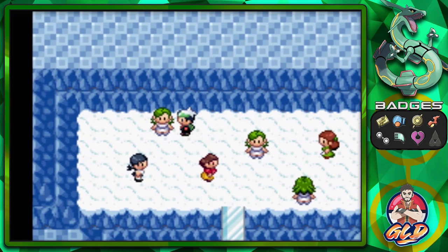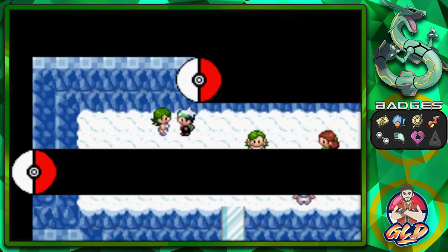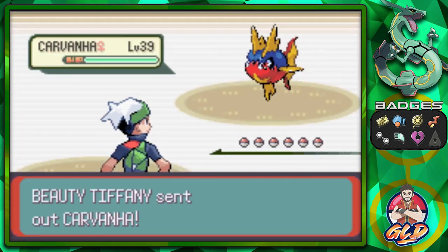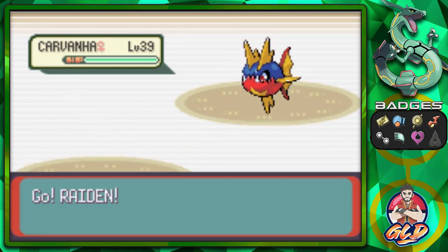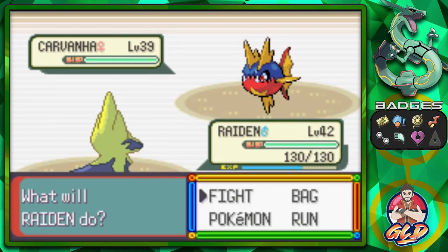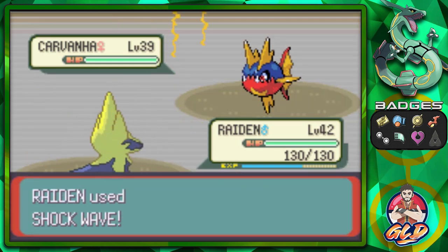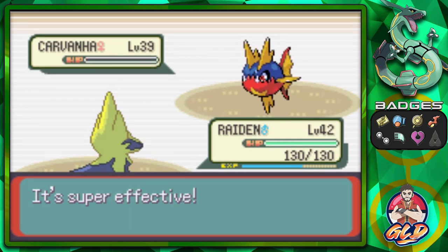We're going to be going from the top all the way down to the bottom to actually take on Juan. Let's see if I got this all correct. It's usually the third one that I always get wrong, but we're gonna purposely get it all incorrect. Bam - sends us back, and we got a buttload of trainers, a lot of female trainers. Let's go right ahead and start dominating.